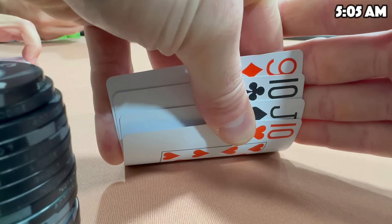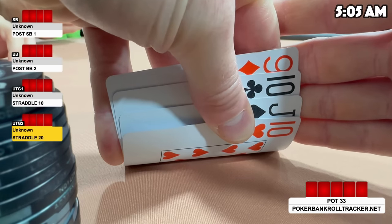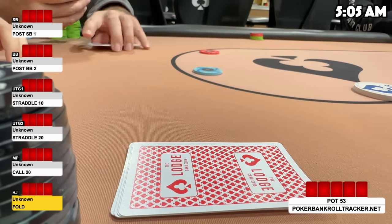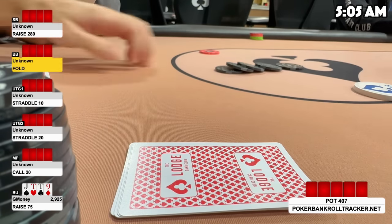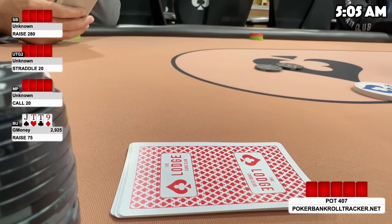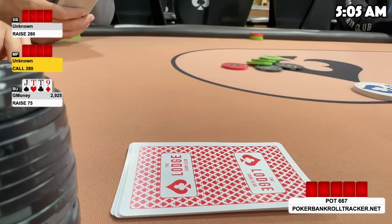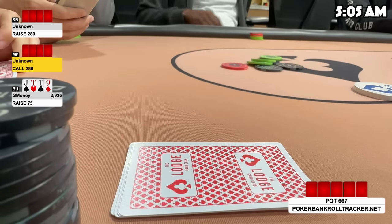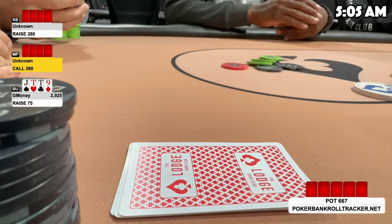I look down at Jack-Ten-10-9 on the button — 3 connected cards and a pair — definitely going to open over the $20 straddle, so I open to $75. My buddy Liam pots it to $280 in the small blind, and the player on the $20 straddle calls. I'm getting a good price. I've been practicing my preflop ranges with PLO Mastermind's Preflop Skills Trainer — it's free if you want to check it out in the link below. I know 3 connected cards and a pair will make up for the unsuitedness, and the solver would like a call — I verified this after the session. I make the call.